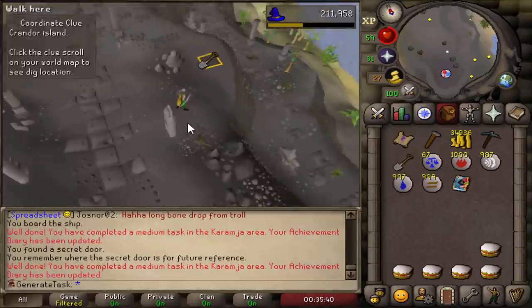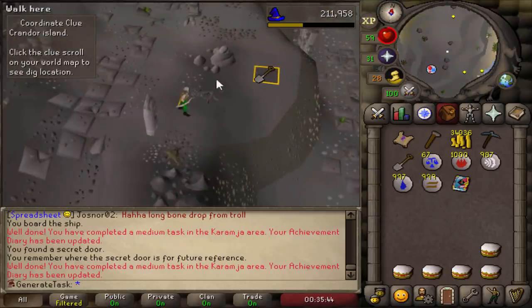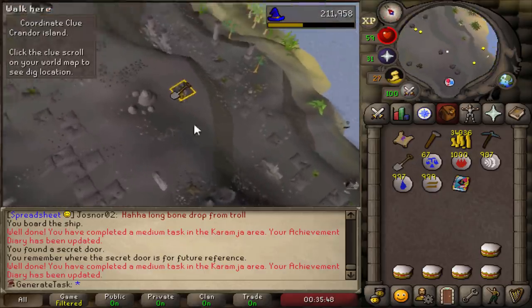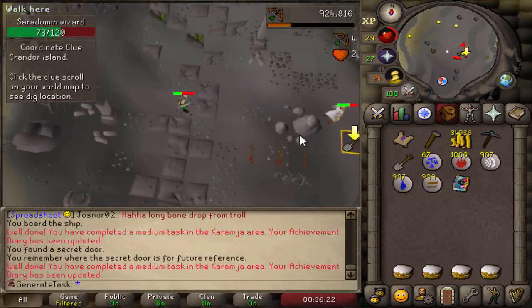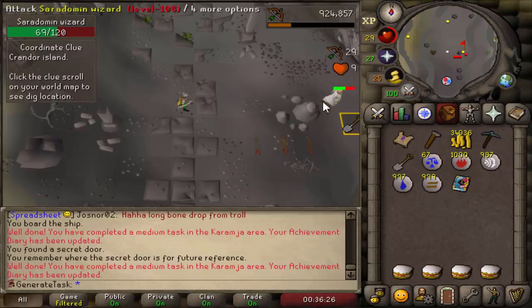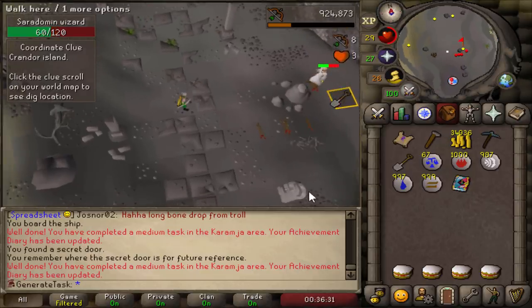We've made it! I went and unlocked the wall shortcut in the volcano so that I can come back very easily in the future. Now it's time to kill another Saradomin Wizard. I found out that if you trap him behind something and there are six tiles between you and the wizard, he won't actually attack you at all. So that's very useful right now considering I don't have Protect from Magic yet.